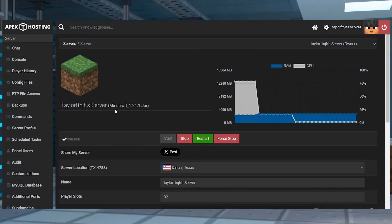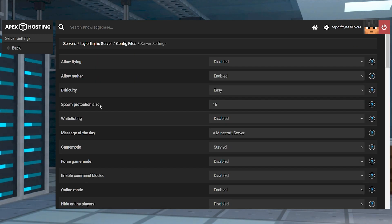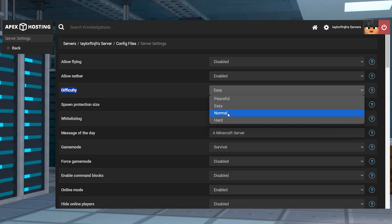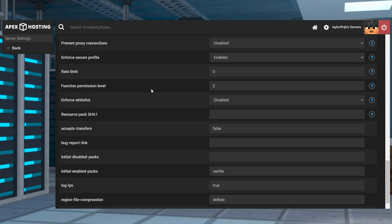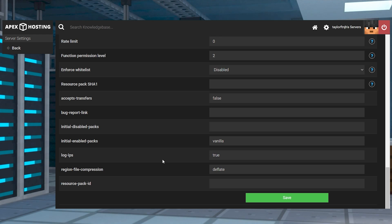To use the config files, open up your server's control panel and then click Config Files in the top left. Select Server Settings on the next page, and then find the difficulty field and set it to what you want the game difficulty to be. Scroll down and click Save, and then restart the server when it prompts you to, to change it in game.